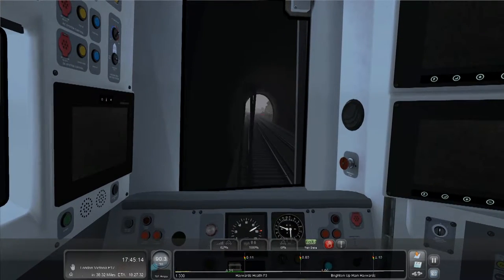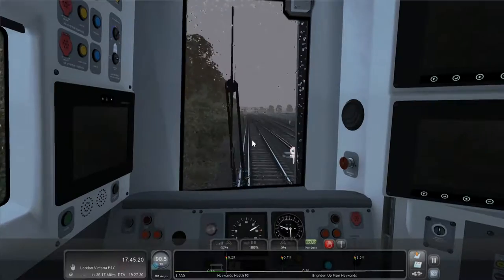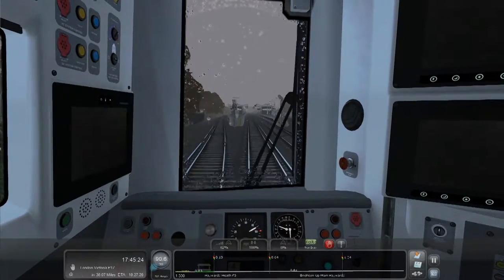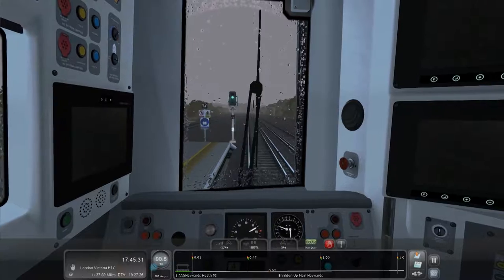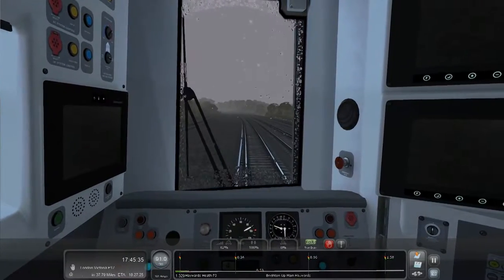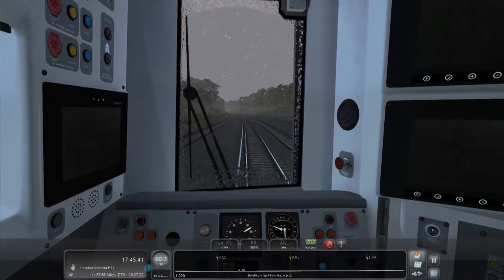Oh this seems like a big station - we probably should have stopped here. Haywards Heath, platform three - it seems like a relatively big station, and it has a 12 car stop sign, so we probably should have stopped there. Oh well, didn't think about it. Don't really care - not doing this realistically as I said, just screwing around having some fun.